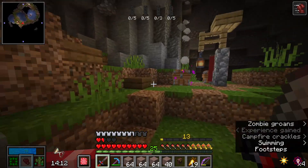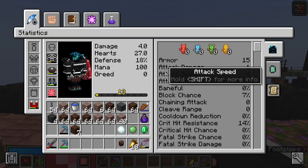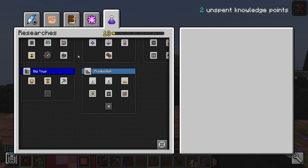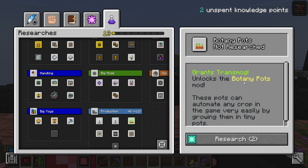Let's head out of this vault — there's nothing else we can really do in it. I quickly just want to spend our knowledge points. I think the best thing for me to do is probably go Simple Storage Networks so we have a central point to access all our storage — the prices aren't changing on that so it'll always be pretty cheap. But botania pots are changing in the next update — being made much more expensive — so that's what we're going for.